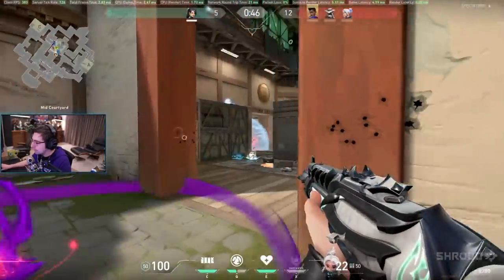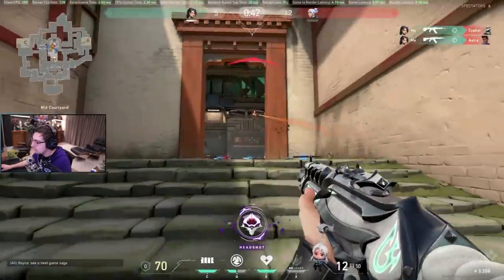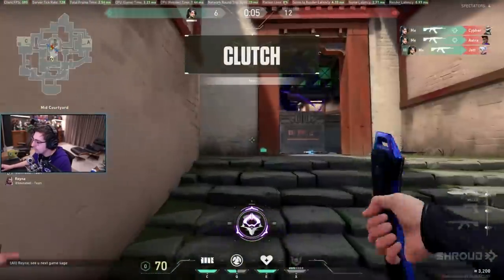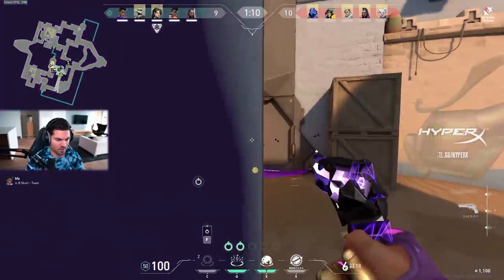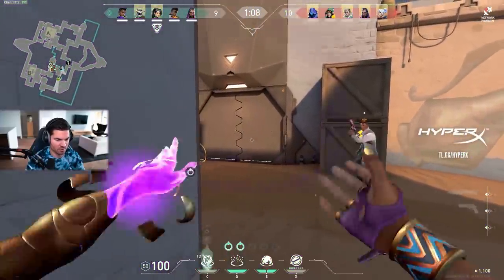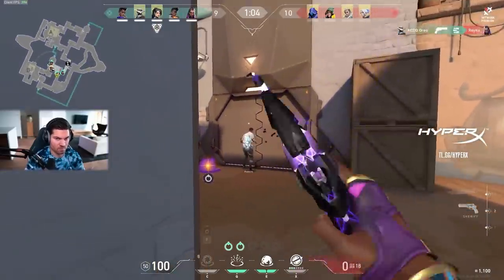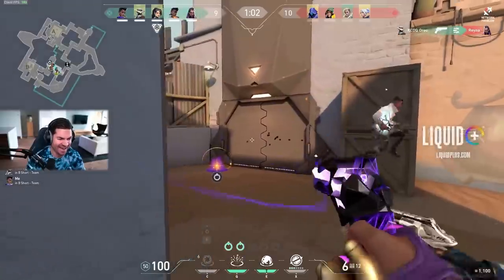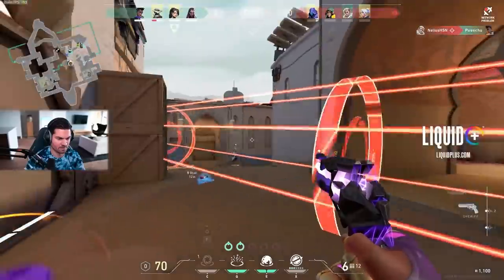Usually you want to balance where you're putting these stars to different spots on the map on attack, and just consistently do that every round. You can always pull them back if you're not gonna use them. Moving on to something really important about Astral Form: when an Astral Form is placed anywhere, because enemies can see it, they are heavily disincentivized from staying there.